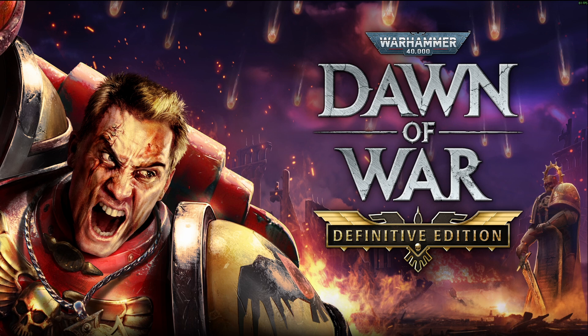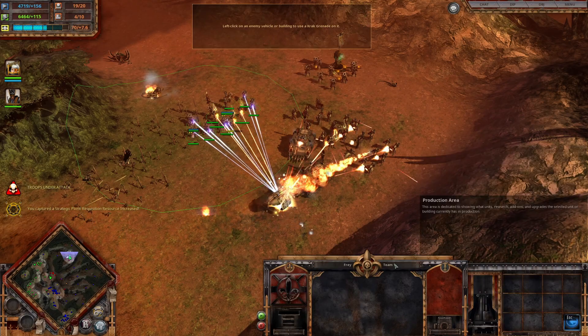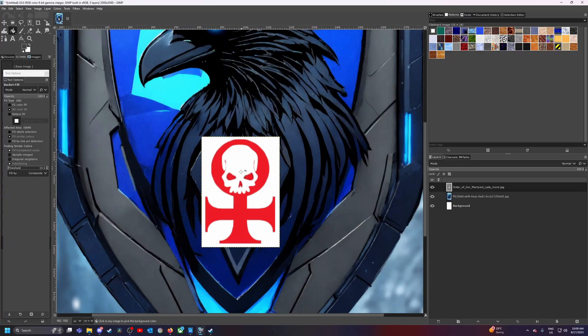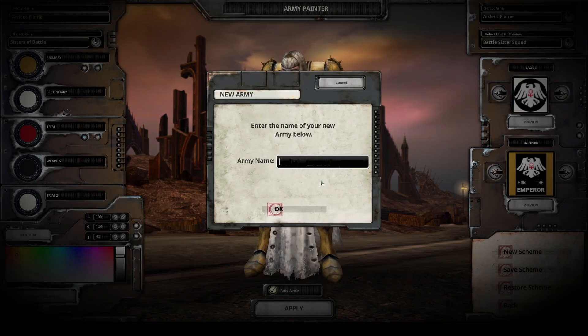With the Definitive Edition release, there have been some changes in the rules on how to make your own custom badges and banners for the game. This video is a guide on how to get your previous badges and banners into Definitive Edition and also how to create new ones. First up, let's talk about how to bring your old badges and banners across.